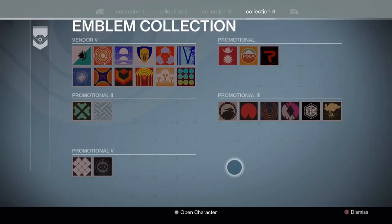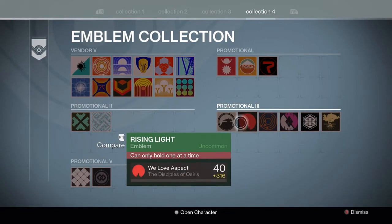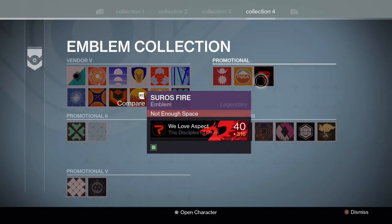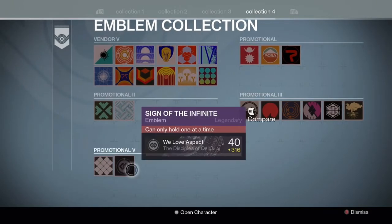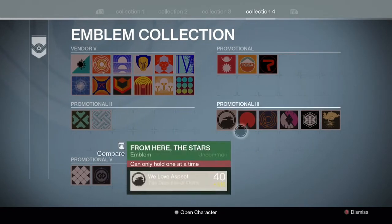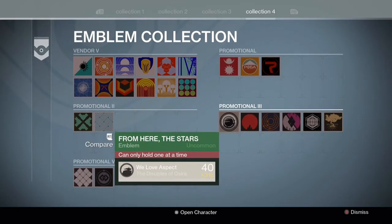Hello there guys and welcome back to the channel. In this video I'm going to be showing you a strange emblem that I've gotten. I'm not really sure how I got it personally, but let's get into how to get it. This emblem is called 'From Here the Stars' and it's an uncommon emblem.